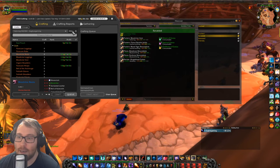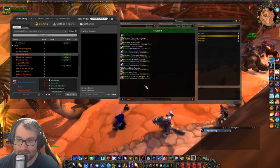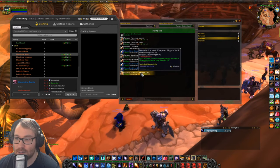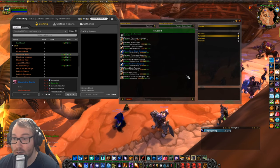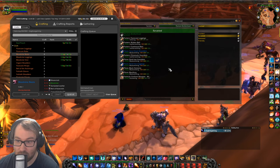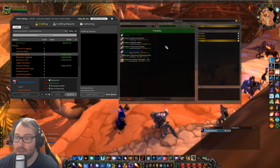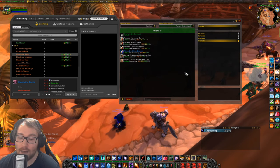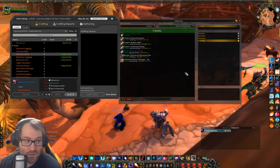The other rep you should absolutely do is Thorium Brotherhood — luckily you only need Revered. Getting to Revered also yields Enchant Weapon: Mighty Intellect, and at Honored you can get Enchant Weapon: Mighty Spirit. The main reason you want Thorium Brotherhood for tailoring is the Flarecore Leggings and the full Flarecore set. You get the leggings at Revered, the mantle and robe at Honored, and the gloves at Friendly, along with Enchant Weapon: Strength for 15 strength. Almost all these reps have double benefits when you pair Enchanting with Tailoring.